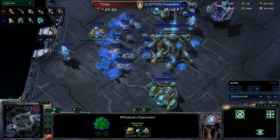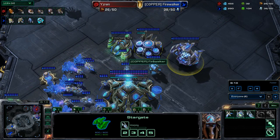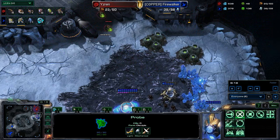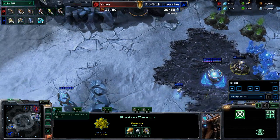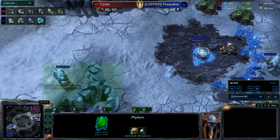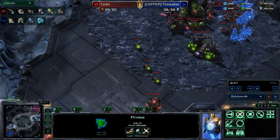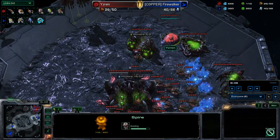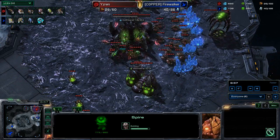FireWalker surprisingly reacted with a cannon in his mineral line — not too bad a maneuver. Also has that stargate going to pump out some void rays, and warpgate technology will go as well. A little bit surprised he hasn't looked to expand off of this great delay on the hatchery. Also has his Mothership Core down at the other end — Mothership Core could do a lot of damage with the queen in there. Also has a proxy out here, so lots of area to warp in. The Spire will finish up; when it does he will have enough for a whopping one Mutalisk.